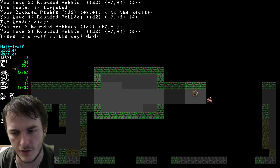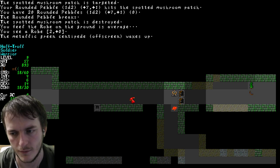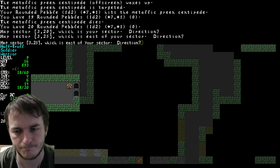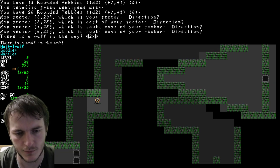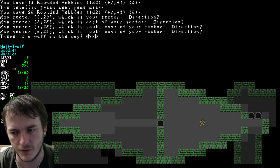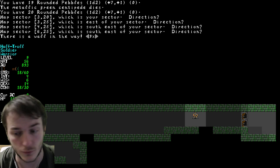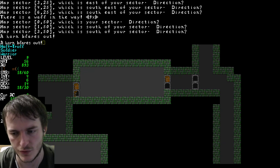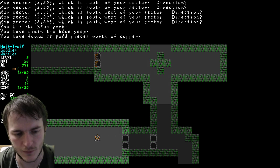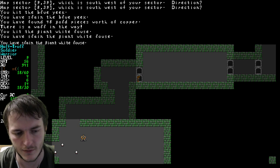I'm currently reading some Angband news about the future. It seems Angband will have improved artificial intelligence soon - for example, healers will try to heal warriors, and warriors will try to protect healers. That would make the game very special. I'm also trying to find Smeagol somewhere on this level.